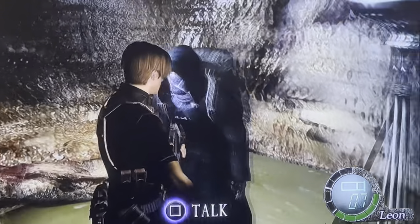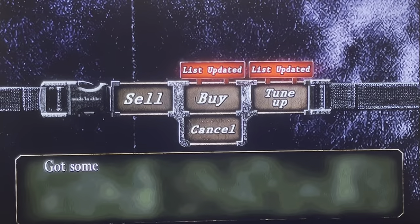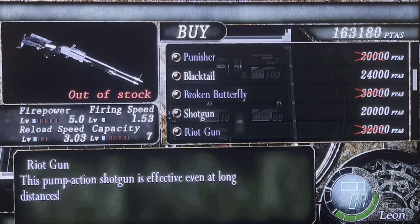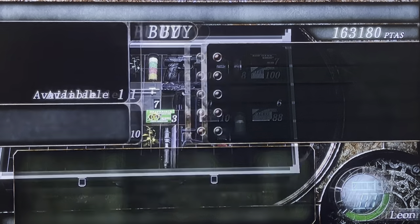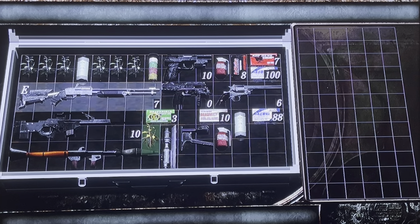Alright, welcome back conspirators, we are playing Resident Evil 4. Come on merchant, have something good for me — we need to buy another rocket launcher, yes we do, we absolutely do.